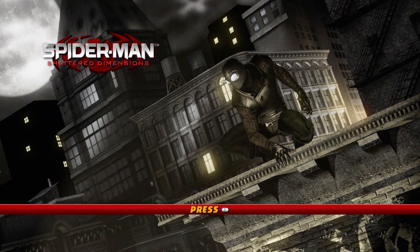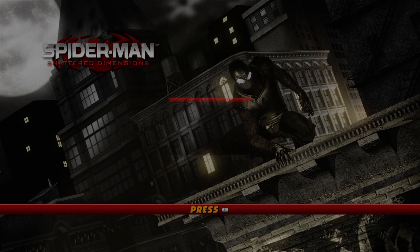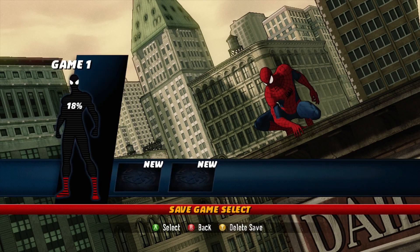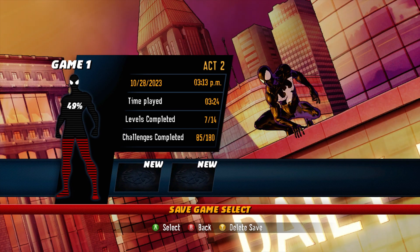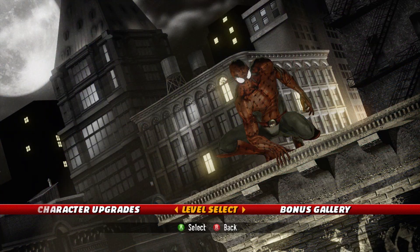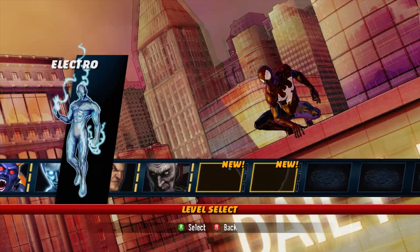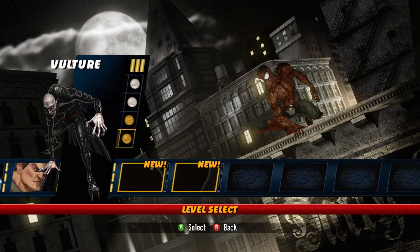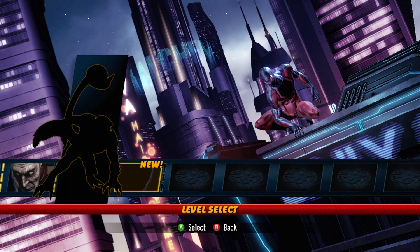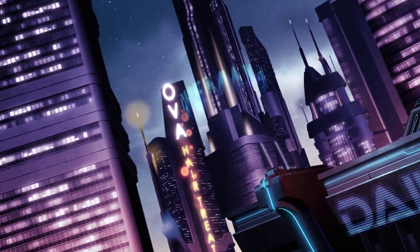Hello everybody, welcome to my channel Super Sam 7. Today we are playing Spider-Man: Shattered Dimensions again, continuing the story mode on hard — the first time I play through the levels. Last time I left off we were just under 50%, literally 49%. We have half the levels completed, 85 out of 180 challenges done, and I have the Flipside suit equipped for Spider-Man 2099. We have a new villain to fight on hard mode — let's go.